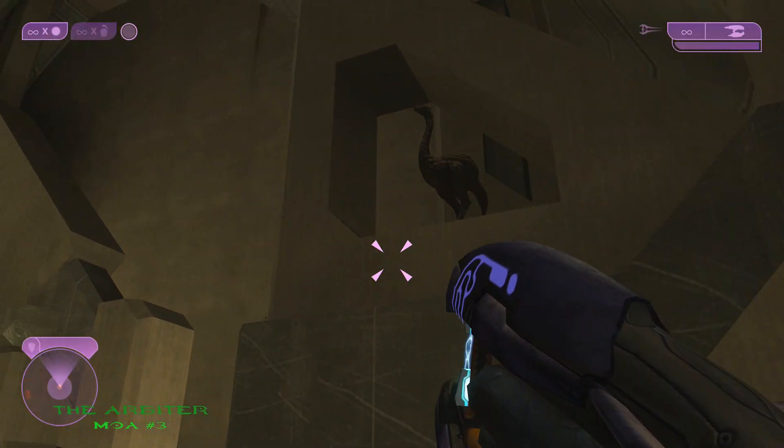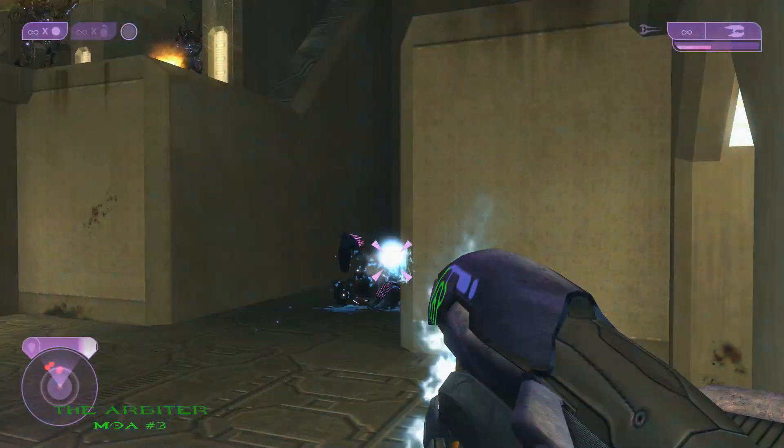The 3rd and final mulligan on the Arbiter is located a little bit further down the facility. You'll see it right there on the beam.